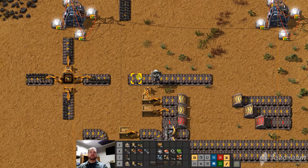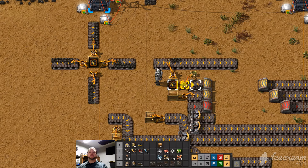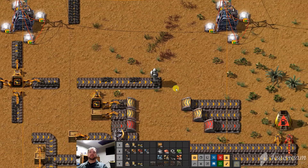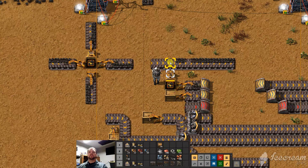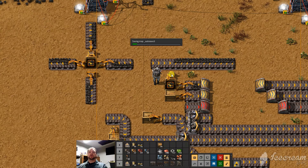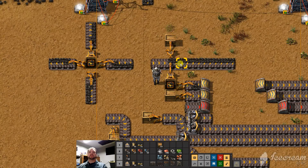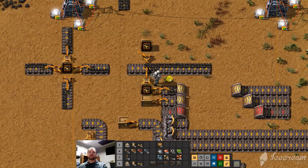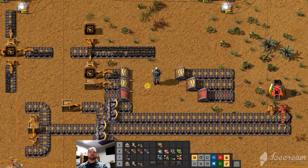It's also important to note that when you've got a belt perpendicular like this, it always places on the far side of the belt. Whatever's being placed is going to go to the far side of the belt. To get both sides full, we would just create a little setup like this, and now you'll see it's filling up the other side — the far side, away from the inserter.